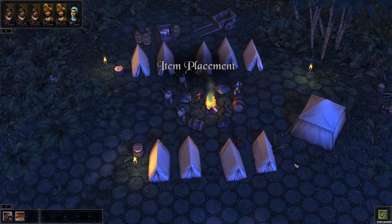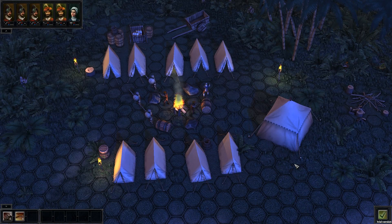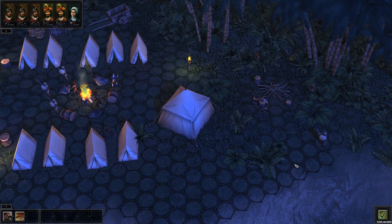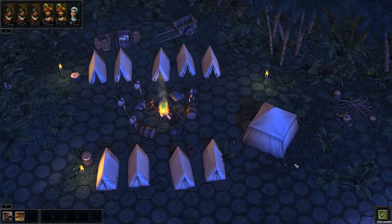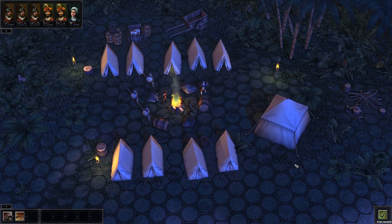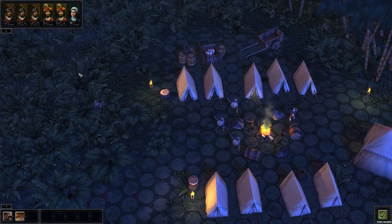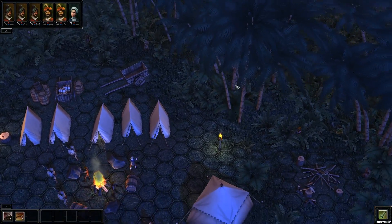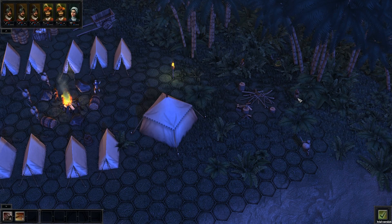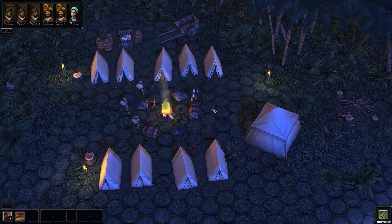This is the second fight I'd like to show you. This one takes place at night, and in this one the rebels have decided to attack our camp. Our intrepid expedition members have had to jump out of bed, quickly don their arms and armor, and assemble in the center of the camp. As you can see, we are completely surrounded by enemies — a strange mixture of natives and Spanish, which is explained in the narrative, but it is a bit unusual.